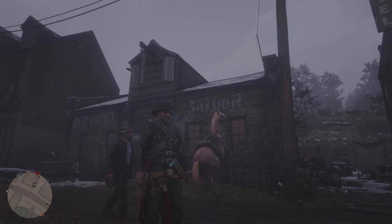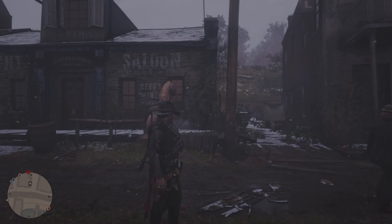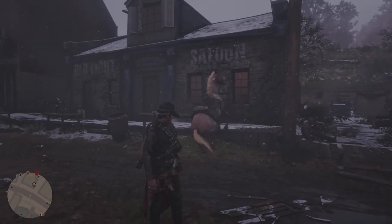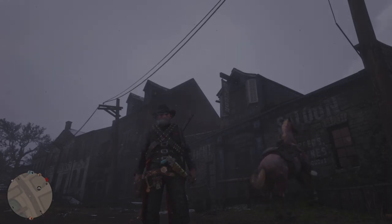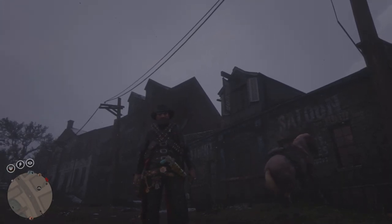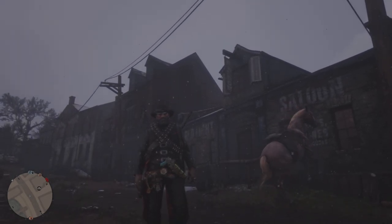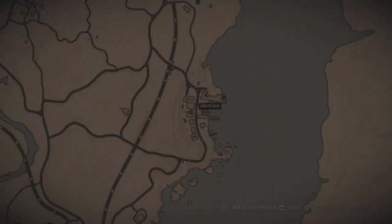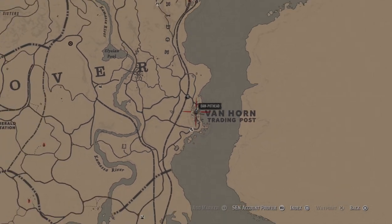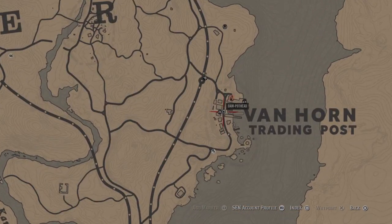Welcome back guys, GVids here. If you're new here make sure you subscribe so you never miss future videos or streams. We're doing this super easy solo glitch — a very old glitch — and all we need to do is go to any of the locations within the playlist on the channel. There are about 30 different locations, what we call hot spots. Today we're going over Van Horn's location.